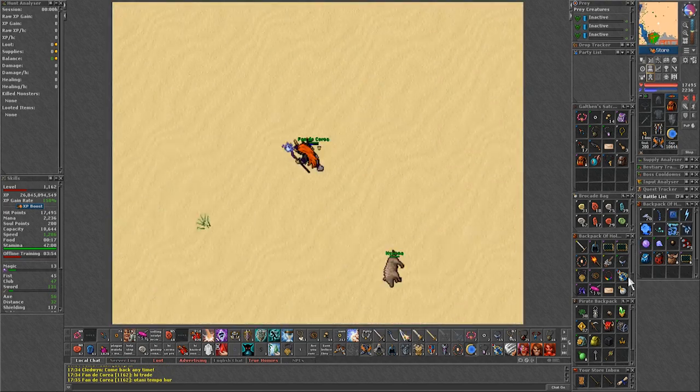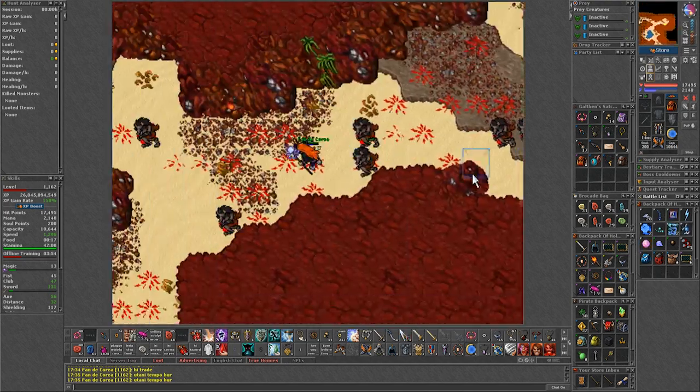To get to this spawn, head north of Darash's Bank and you will find the entrance. You will only need a shovel to get in.